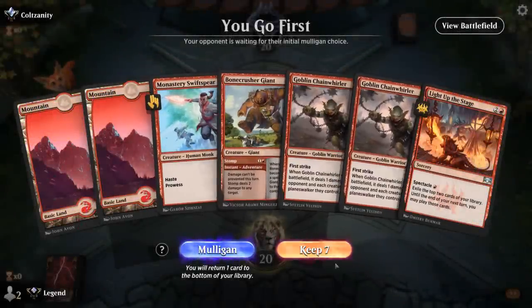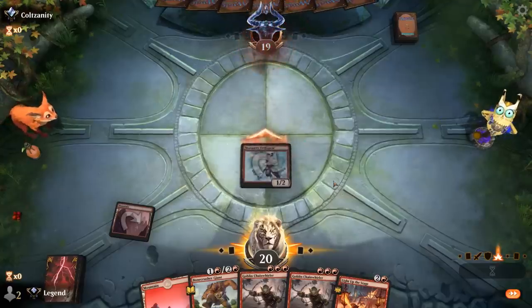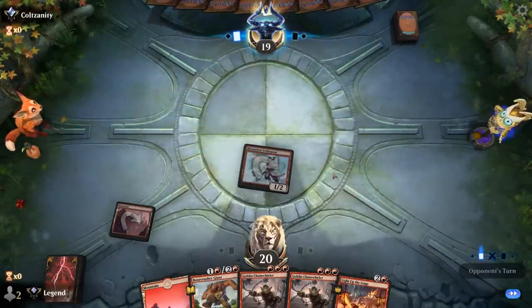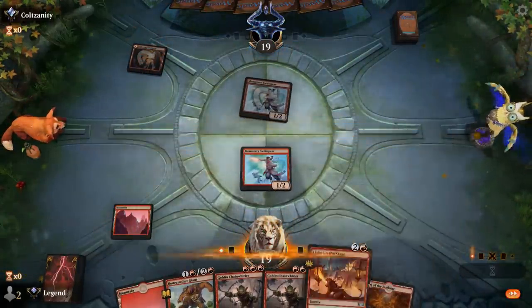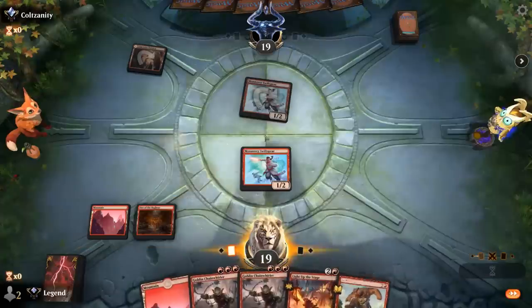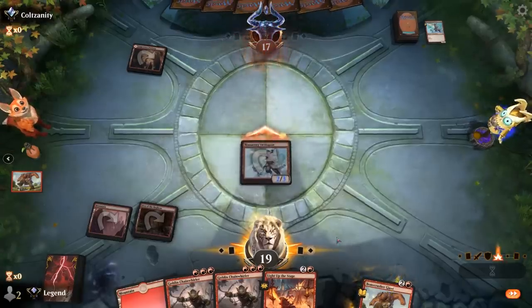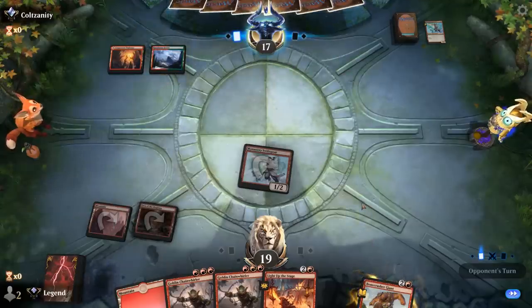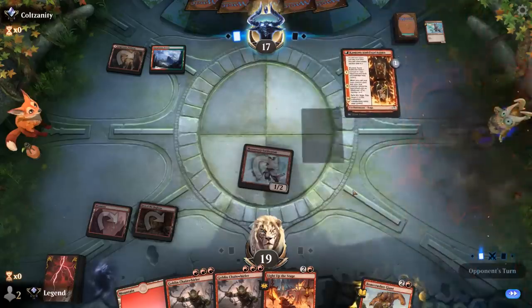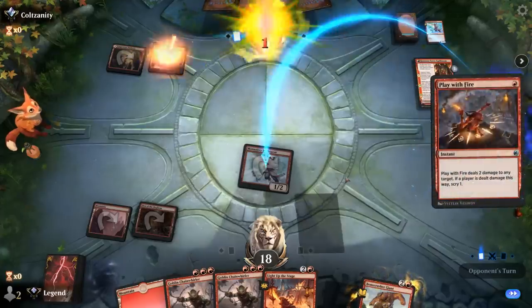We're on the play and our hand seems fine. Turn one Swiftspear, turn two we can Stomp or maybe Light Up the Stage, then double Chainwhirler to clean up any one-toughness creatures. Opponent is red-green — turn one Swiftspear as well, so we're happy to Stomp that. The longer we can wait on Light Up the Stage, typically the better, although there is the risk that we'll struggle to enable Spectacle for it. With double Chainwhirler though, that should not be too much of an issue. Opponent could Stomp back — and then we'll just play a Chainwhirler. It's going to be a Kumano instead, and a Play With Fire — fair enough.